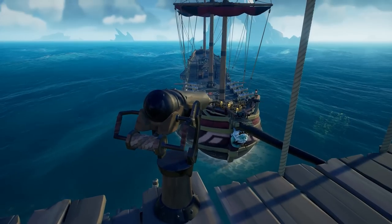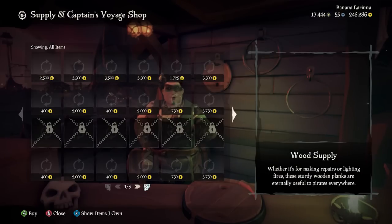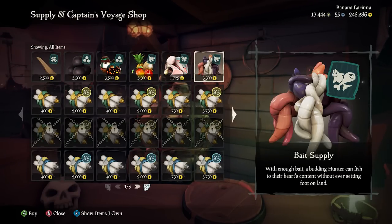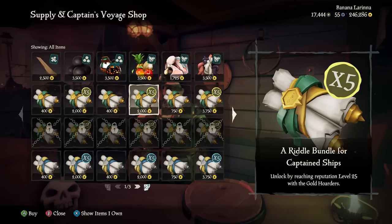On top of all this, you can now make the start of your voyages even faster by stocking your ship with wood, cannonballs, blunder and firebombs, fruit, meat, and worms. Yes, worms. This new feature will save you time at the start of a new play session. There are other quality of life changes as well, such as map zooming, and we get stools — yes, stools, people.